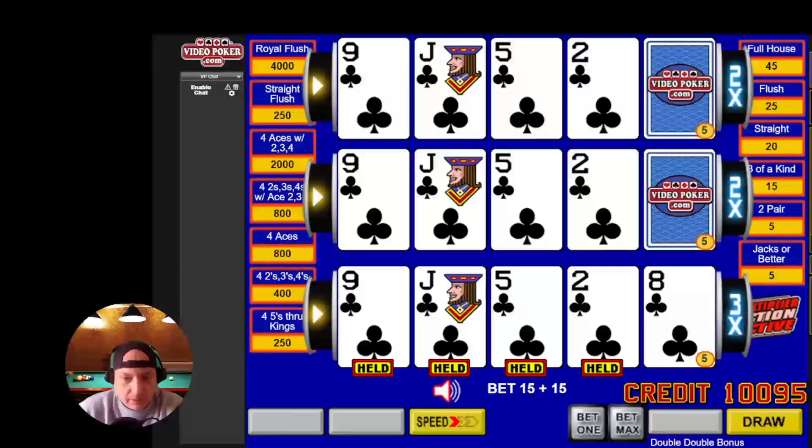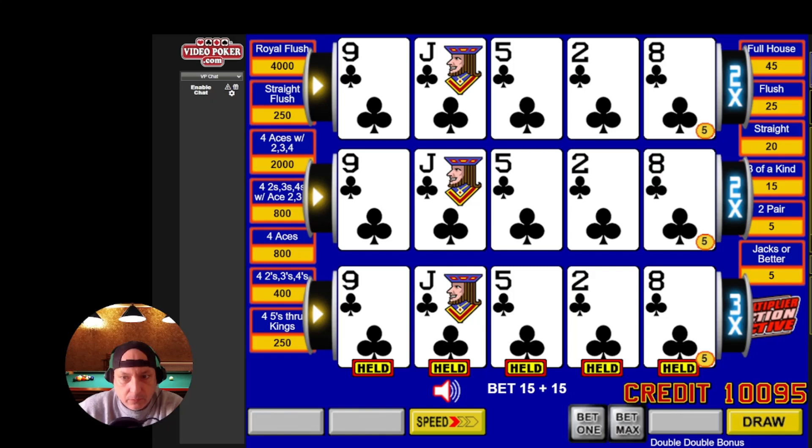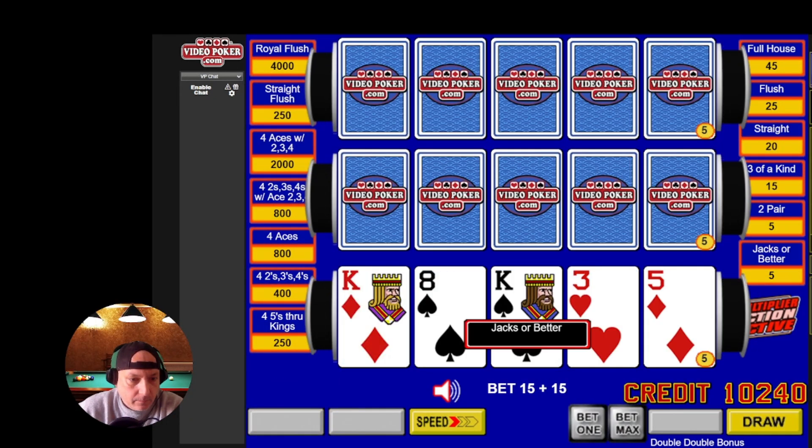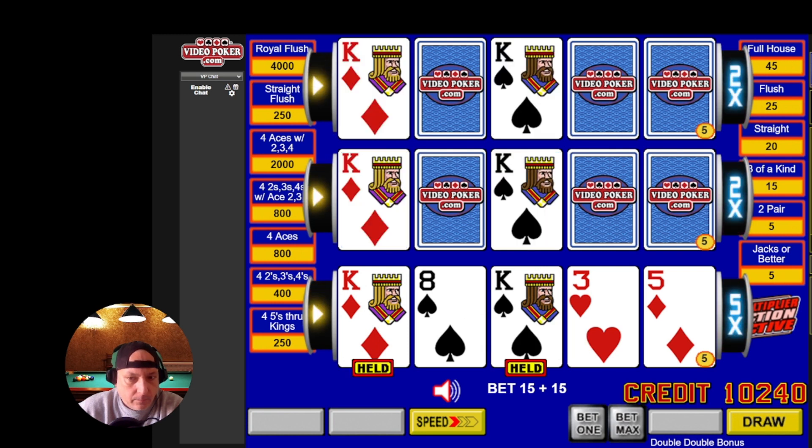There, so we've got a delta flush, and we've got multipliers of 3, 2, and 2.